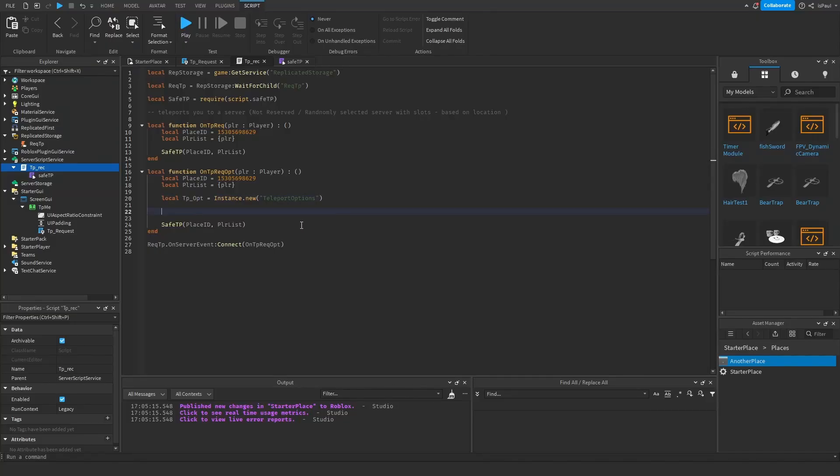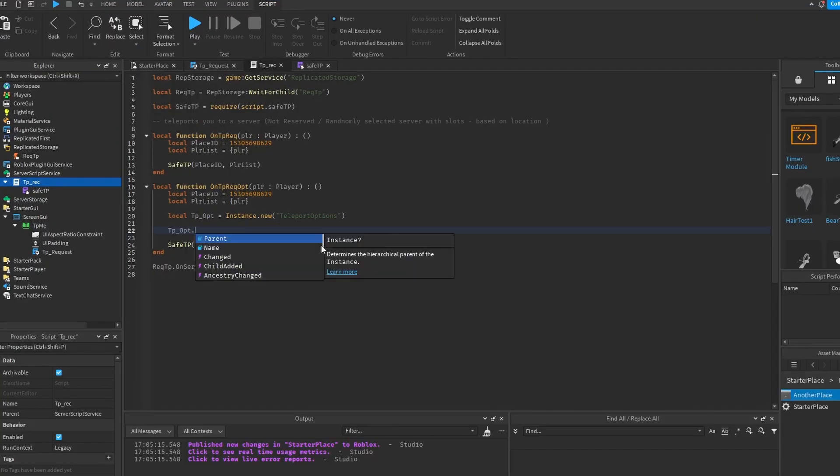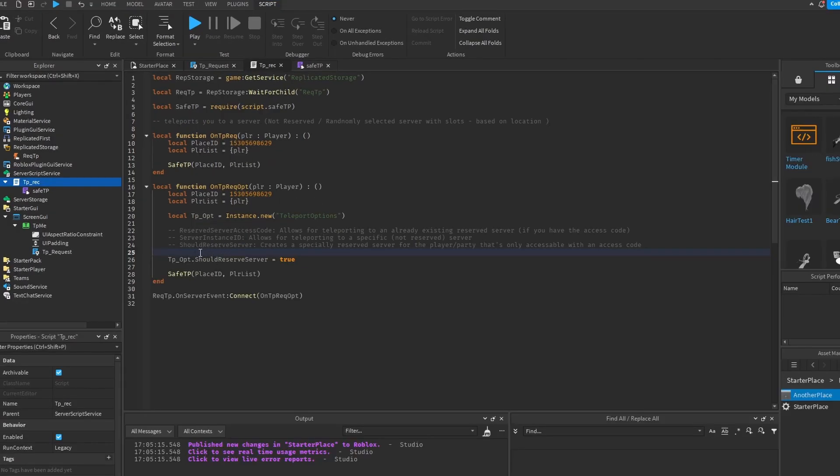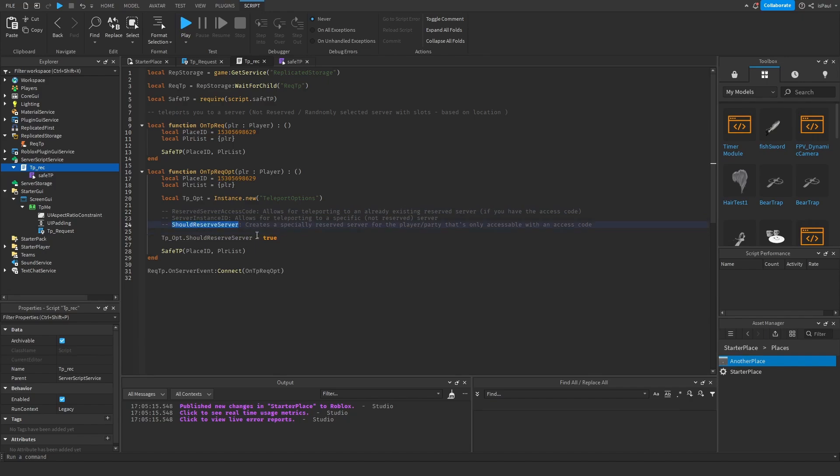The ReservedServerAccessCode teleports you to a reserved server if you have the access code. ServerInstance teleports you to a specifically chosen server using the job ID, which is the UUID of the server. ShouldReserveServer reserves a private server on that request. And like I said, if you try to combine any of these it will cause an error. So if you want to reserve a server, you do teleportOptions.ShouldReserveServer and set it to true. On ShouldReserveServer, you don't need the access code when teleporting to the server for the first time, but if you want to access it from other requests, you have to provide the server access code.